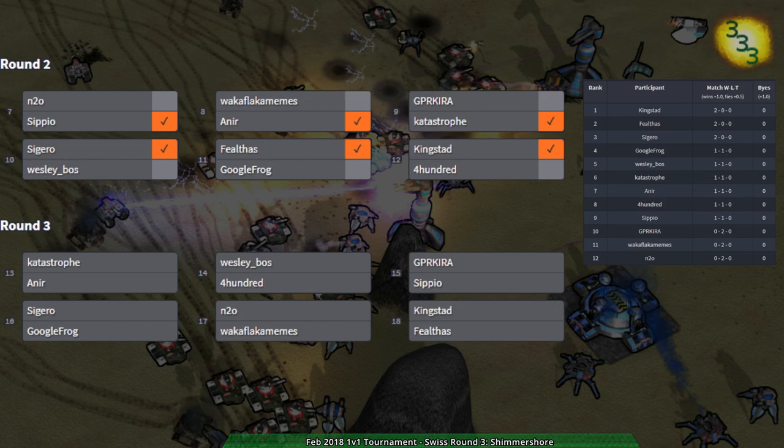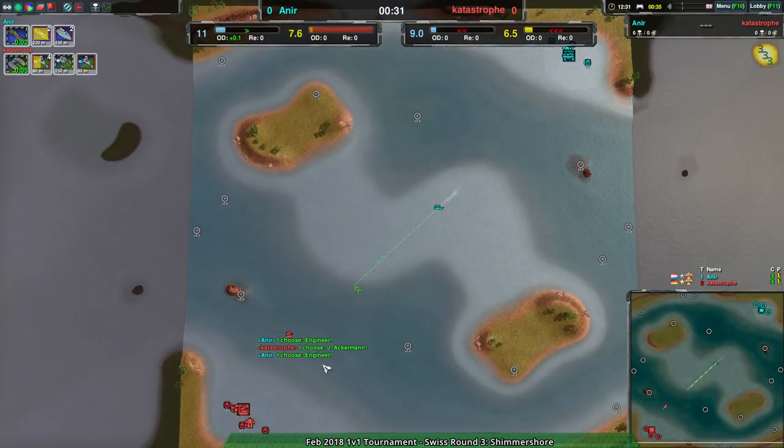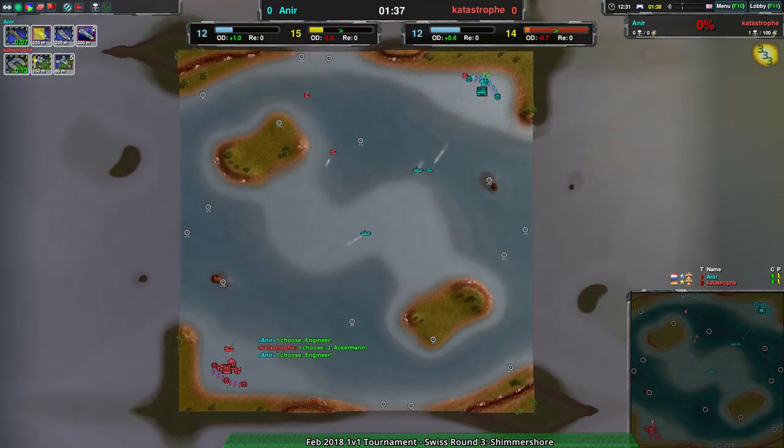Welcome back Zero-K fans to the February 2018 1v1 tournament. Iron Manual Strat along with Hokumoko, we're into round three and right away into Near versus Catastrophe on Shimmer Shore, because we've got to have some kind of sea map in this tournament.